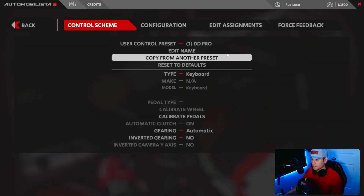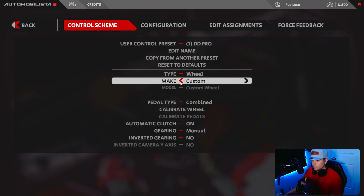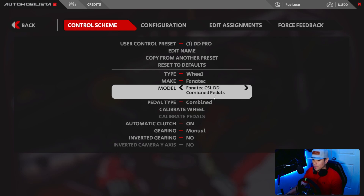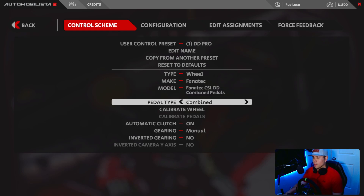I hope this helps you guys. We're going to go ahead and change the type to Wheel, Make — Fanatec. Then we're going to change the model; they don't have the DD Pro option, so we're going to select Fanatec CSL DD. I'm using Combined Pedals. If you have separate pedals, you can change that at Pedal Type to Separate. But for this example, we're going to go ahead and select Combined.